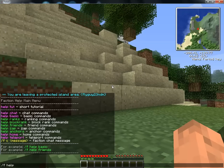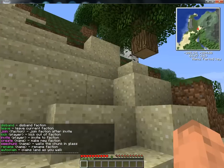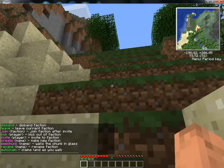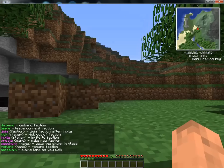Type slash help or slash fhelp basic — that tells you all you need to know for the basic K factions commands. I have found that auto-claim does not work, just noting that right now.